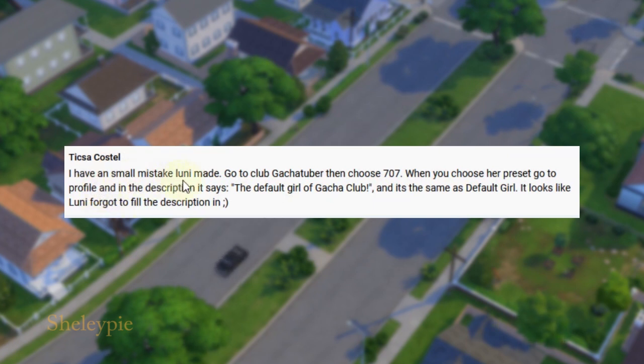I have a small mistake to learn. Go to Club Gadgetuber and choose 707. This is a famous Gadgetuber here. When you choose a preset, go to profile and description. It says that the 4 girl of Gadget Club. And it's the same as the 4 girl — looks like Looney forgot to fill the description in.